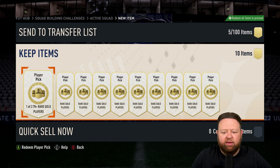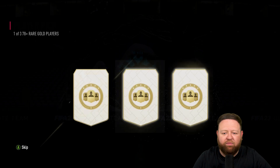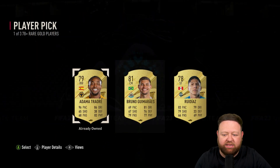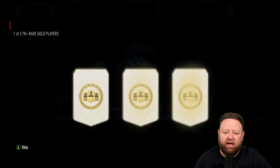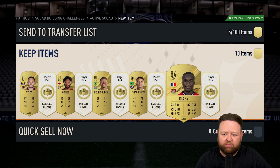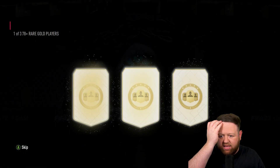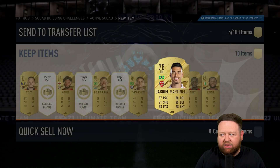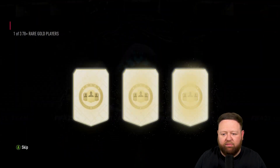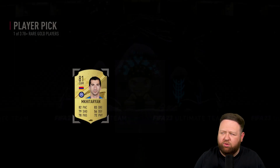It was time to open 10 of the one-of-three 78-plus player picks. I quite like these — one of three is much better than one of two obviously. I actually prefer them over the one-of-two 80-pluses because they still throw out walkouts. Right here we got an 86 Tiago Silva, 84 Diaby, 84 Kessie — no real complaints. We're getting some high-rated pulls, plus the odd Martinelli that you don't really want, but if you pull a few 84s and above you're leaving a pack promo.